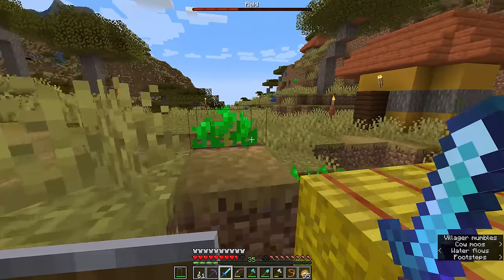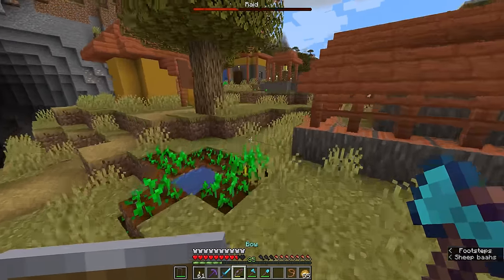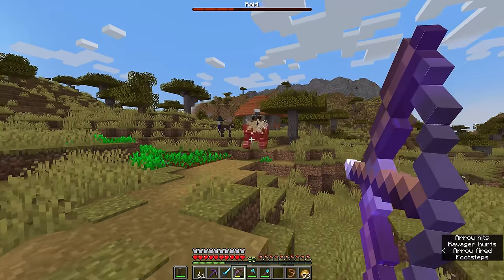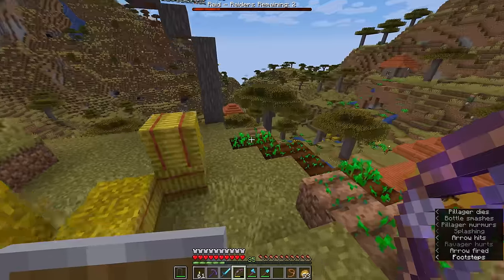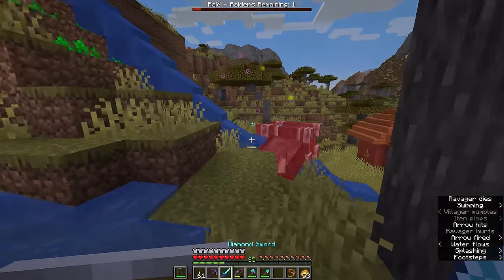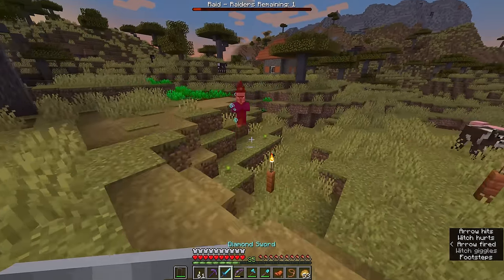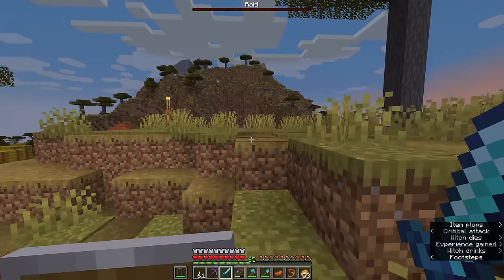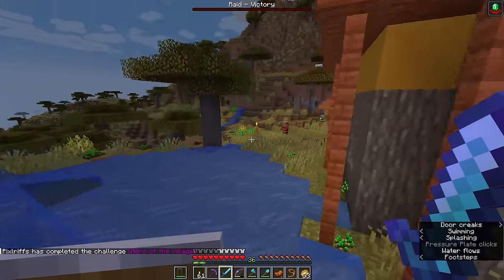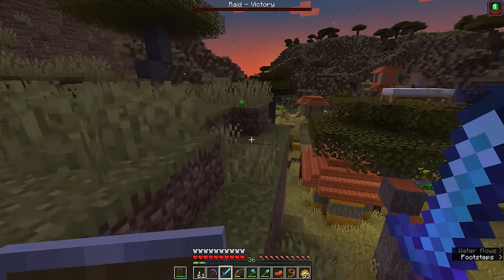The pillager stopped harassing the nitwit and shifted focus to me, so we should only have to deal with maybe a couple of other support units. The ravager is up here harassing the inhabitants of a house on the hillside — let's take it out with a couple of decent bow shots. We can get the ravager to walk into the water stream, which slows it down. Ravagers aren't equipped with depth strider boots like I am, so they have a harder time making their way through water. This witch should be the final mob we have to deal with — and that bar is all empty.